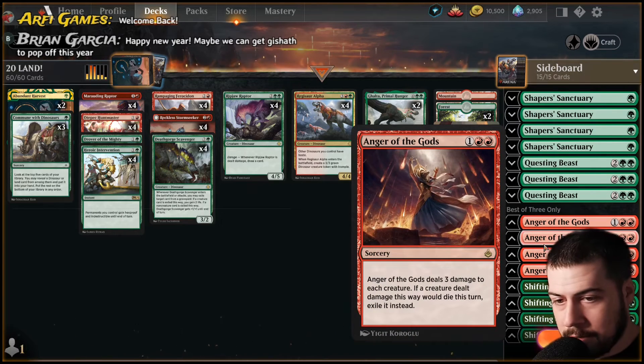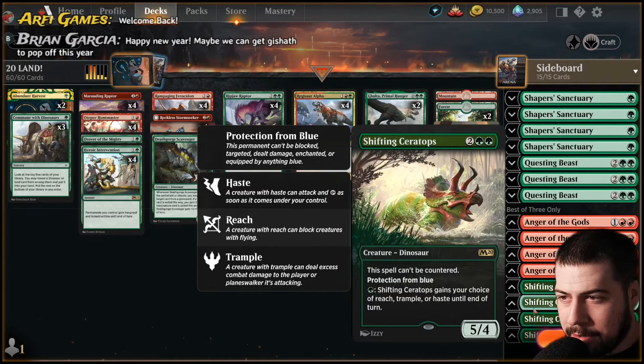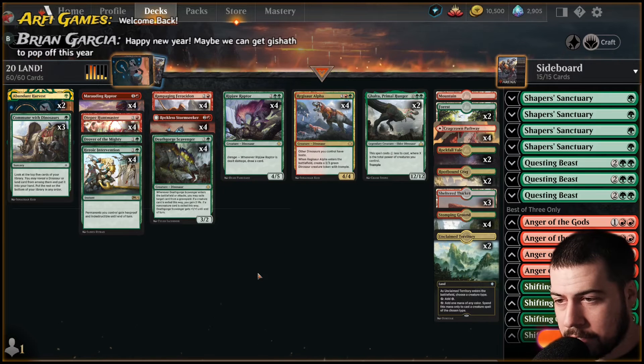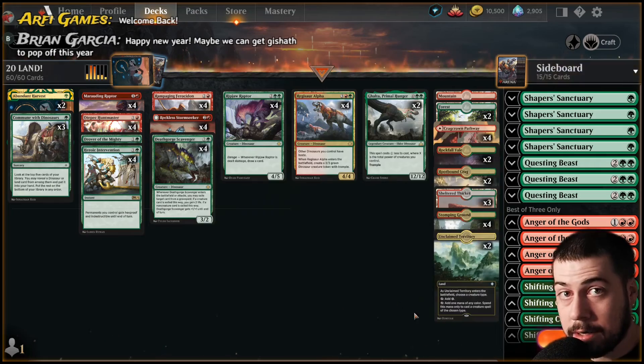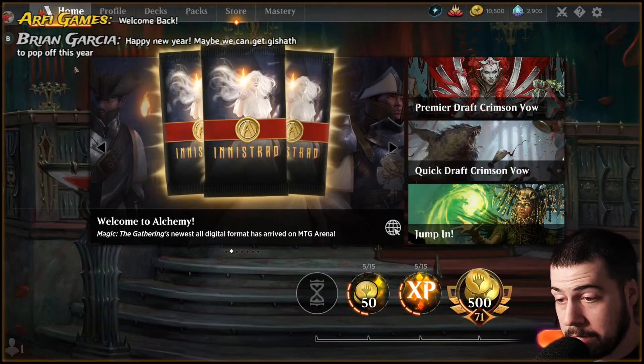Anger of the Gods — you may have seen it, you've probably seen me use it before, love it, would highly recommend it. Takes out all that stuff three or less. Did move it to the sideboard recently — I had Shifting and Ripjaw paired together to start off game one, but felt like lowering the curve with all these three drops and wanted to free up space. And yeah, that's about it — let's jump into the first match, cross fingers for me.